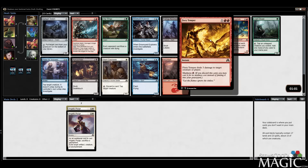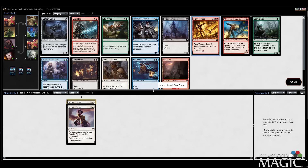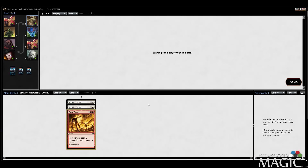We've got a Fiery Temper, which is likely the best card in this pack. We have Rancid Rats, which are okay, and Geist Blast, which is okay — but Temper is better. We'll just take the Temper.